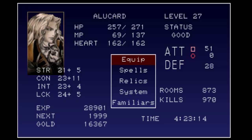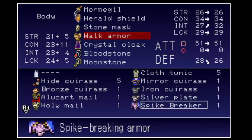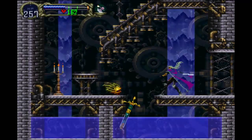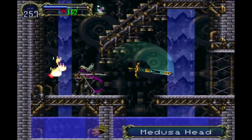Here's what is the most annoying part of this castle. What I want to do is equip the mirror cuirass — remember it from a long time ago? Our defense is going to go way down, but the reason I want to equip it is so we won't get turned to stone by these stupid Medusas. That'll be nice.